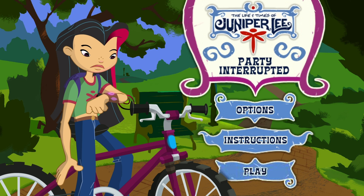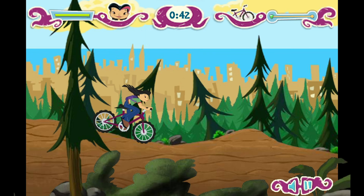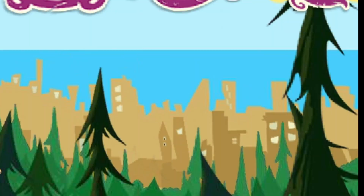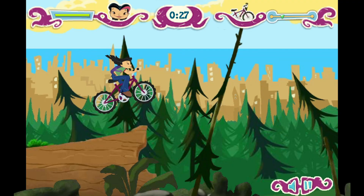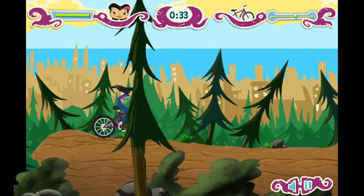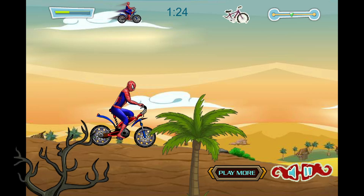Do you notice anything bizarre with this game — Spider-Man riding a bike, glitches, a randomly named monster called Rakatan? Well, compare it to another game: The Life and Times of Juniper Lee Party Interrupted. It's the same bike game. They literally copied the Juniper Lee game, changed the character model, background, music, and sound effects. It explains the bugs and glitches — they were already there from the Juniper Lee game. They just copied it and carried all the bugs along. Great job, All Funny Games.